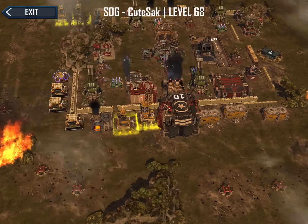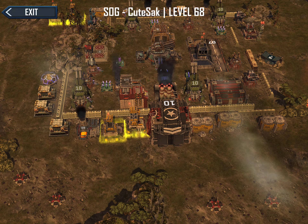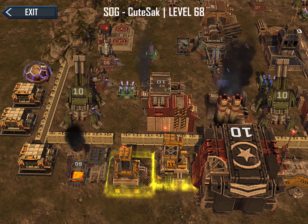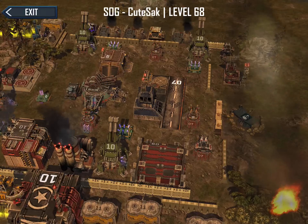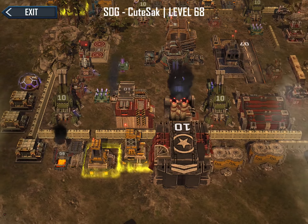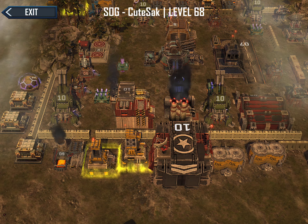Just an observation: I don't think I would come at you with land. So my first objective, looking at your defensive structure and units, would be to take out the war factory — and probably, if I felt the need, I'd take out your airfield. I could do that with one F35 strike here and two F35 strikes here.